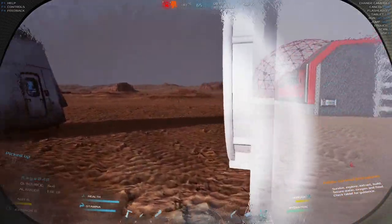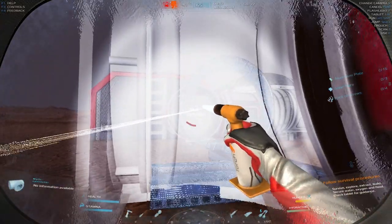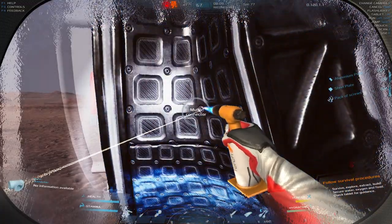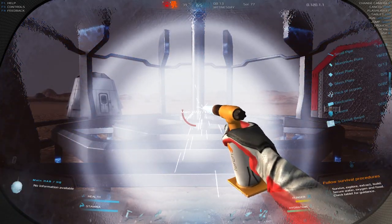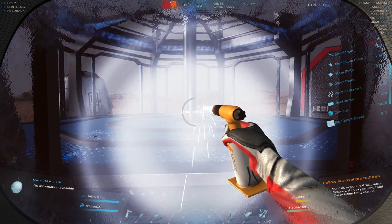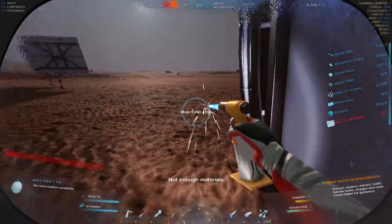Maybe we could try to connect this up with the survival capsule area - I'm pretty sure it won't work but I might try. This is a much better place for the HQ in my opinion. It's expensive - well, kind of: 20 cement, glass plates, pack of screws, electronics - and I'm going to need a big circuit board. Not enough materials right now.